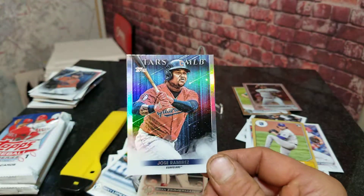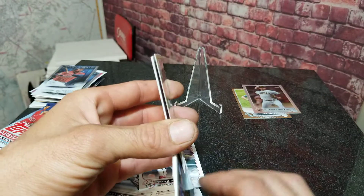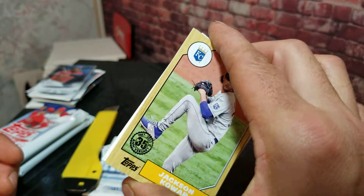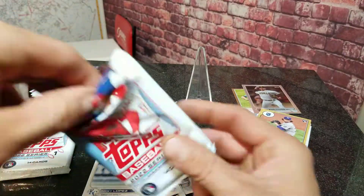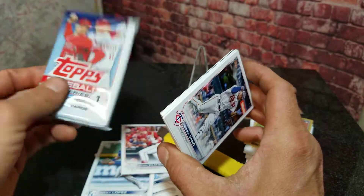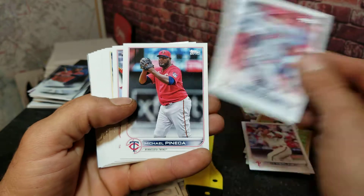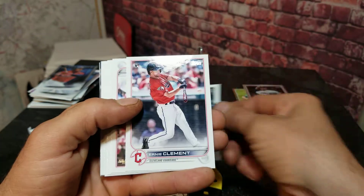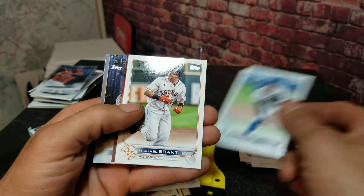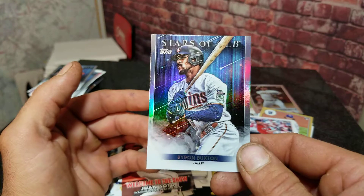We got a Jose Ramirez Stars of MLB. We're down to the last two packs already, and our rookie pile isn't looking too great — that's our little stack so far. Not a great lineup but we'll take whatever we can get. The medallion card must be in one of the last packs since we haven't gotten one yet. Matt Berling rookie card, Brandon Marsh, Ernie Clement. We got a Welcome to the Show Juan Soto insert — pretty cool — and a Byron Buxton Stars of MLB.